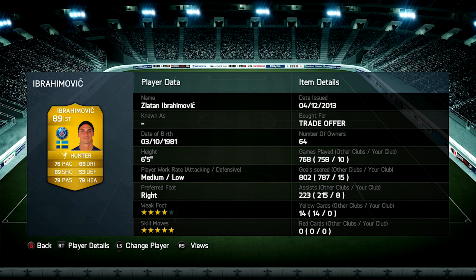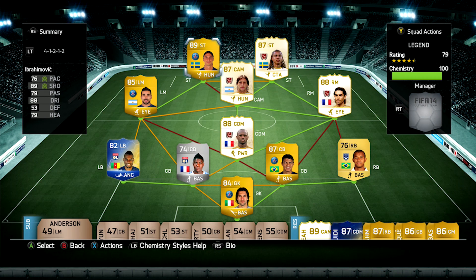Ibrahimovic got me 15 goals and 8 assists in 10 games — that's incredible for a striker and he's probably one of my favourite strikers to use. He's got the 4-star weak foot and 5-star skill moves with medium attacking and low defensive work rates. I mean, he was always on the ball and you can tell when it's Ibrahimovic on the ball. He got me some incredible goals.